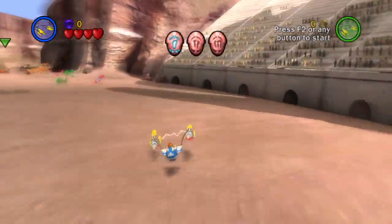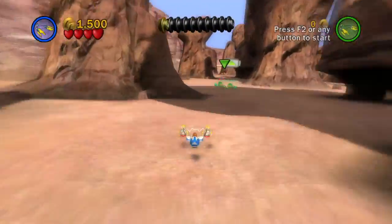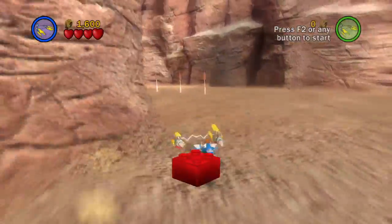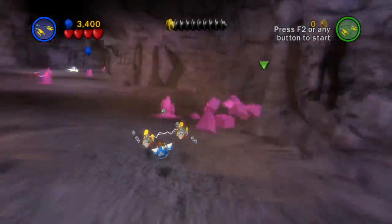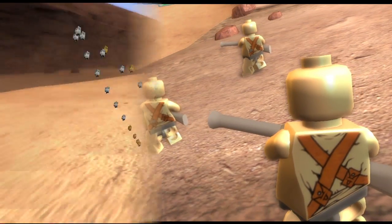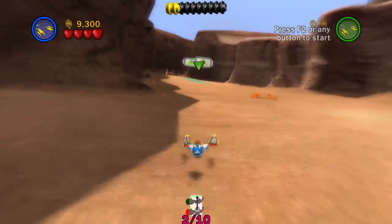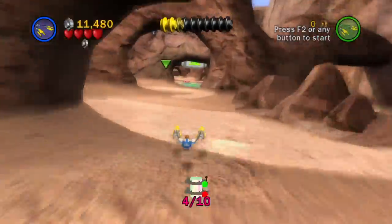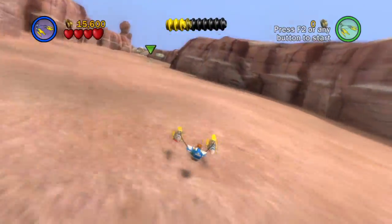We get the countdown and we're off — lap one out of three. When you start the pod race, make sure you hold the joystick forward to go faster, and you want to collect the green arrows. We just collected the red power brick for this level, which means we'll be unlocking this level's bonus extra. There's our first minikit — we can get nine out of ten minikits in this level. The Tuscan Raiders will be making trouble for us.